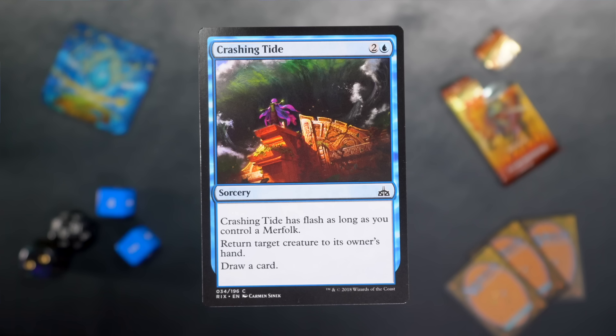Crashing Tide is next. It's two and a blue for a sorcery. It has flash as long as you control a merfolk. Return target creature to its owner's hand. Draw a card. Good old two-and-a-blue sorcery — return a thing and draw a card, but this one could be flash if you have a merfolk. So that's cool.